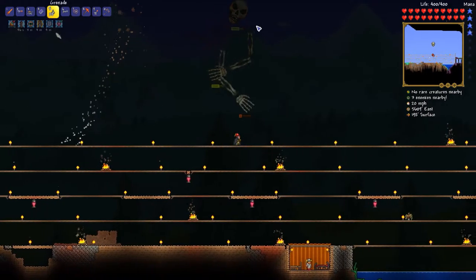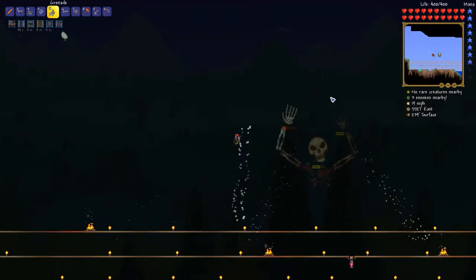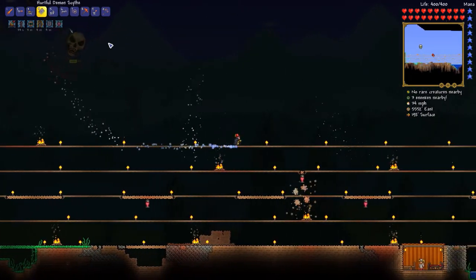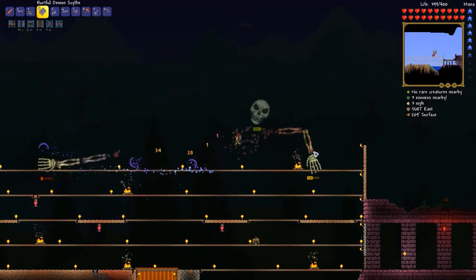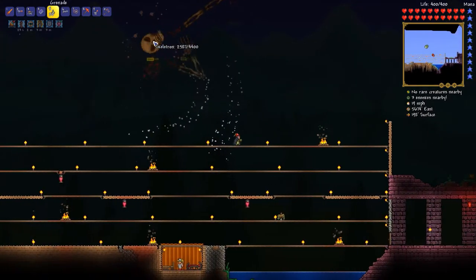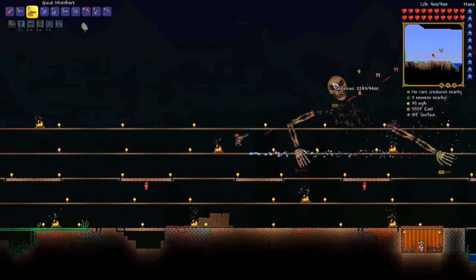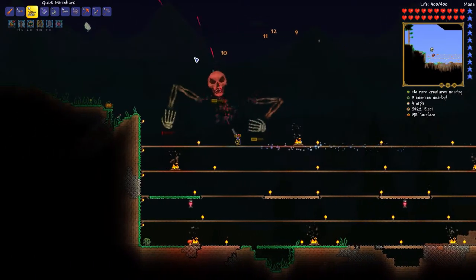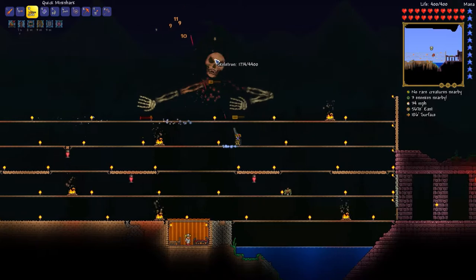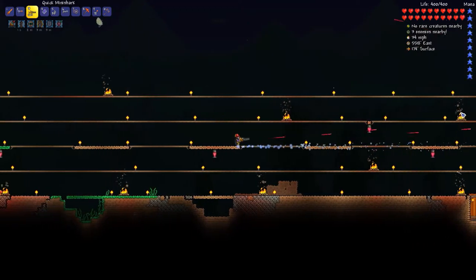This Demon Scythe is going to do so much damage — oh yeah, let's continue to grenade him. Come here! I remember in the old 1.1 let's play two years ago on my old channel — it took like three tries to defeat the Eater of Worlds because every single time I would blow myself up with a grenade. I always think of that when using grenades in a boss fight. Look at how much damage we're doing — we are actually killing him, and he is not in Expert Mode. Skeletron in Expert Mode is just such an unfair difficulty curve.